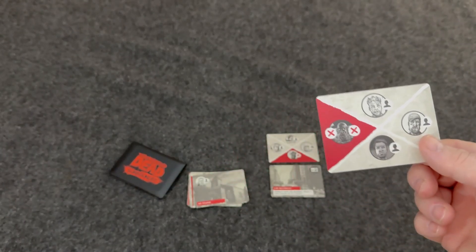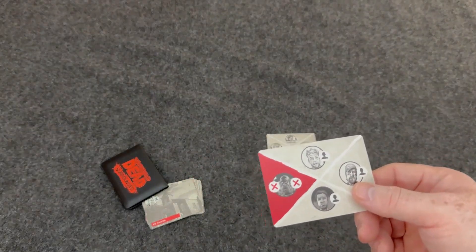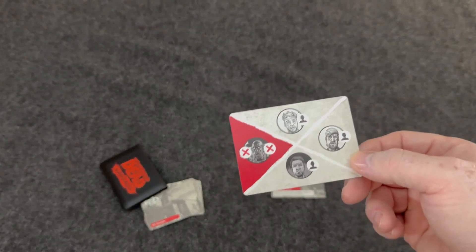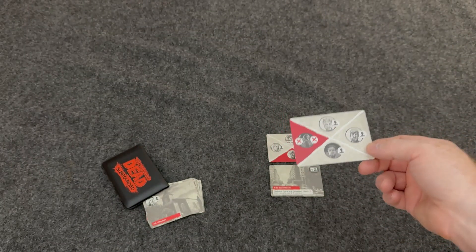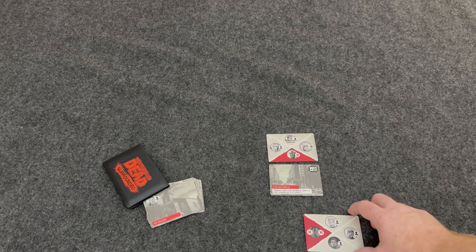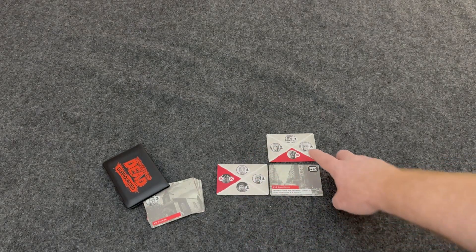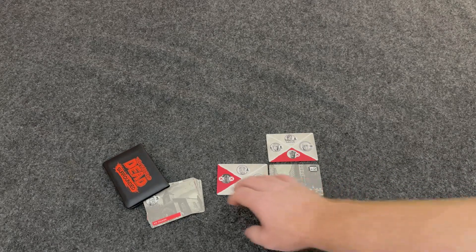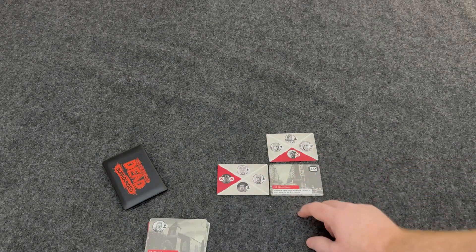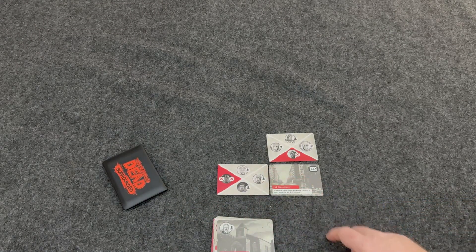One action is occupy. When you occupy, you flip the card over and place it adjacent to a location. When doing the explore action, you have to place a walker immediately afterwards adjacent to that location, but with the occupy action you can place the occupant anywhere valid next to a location that's already out. You also want to try to surround locations — having a card on every side — for additional scoring.